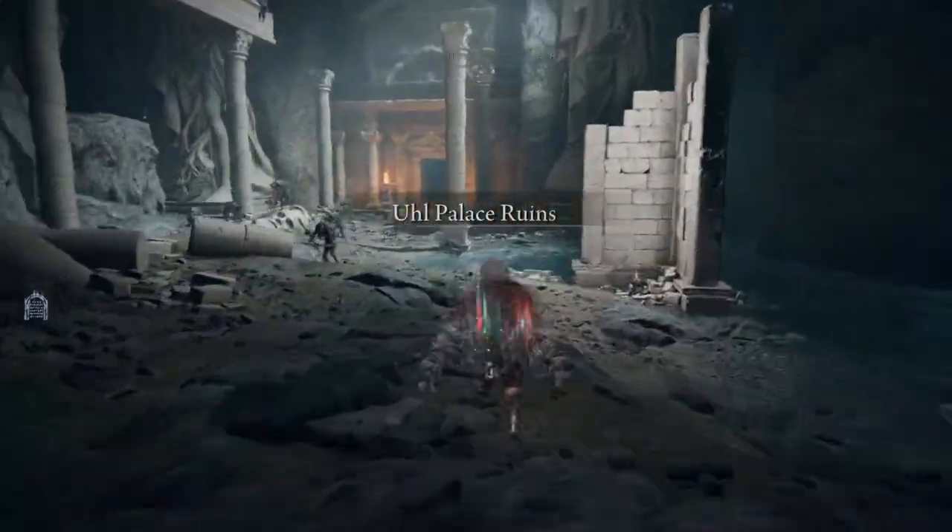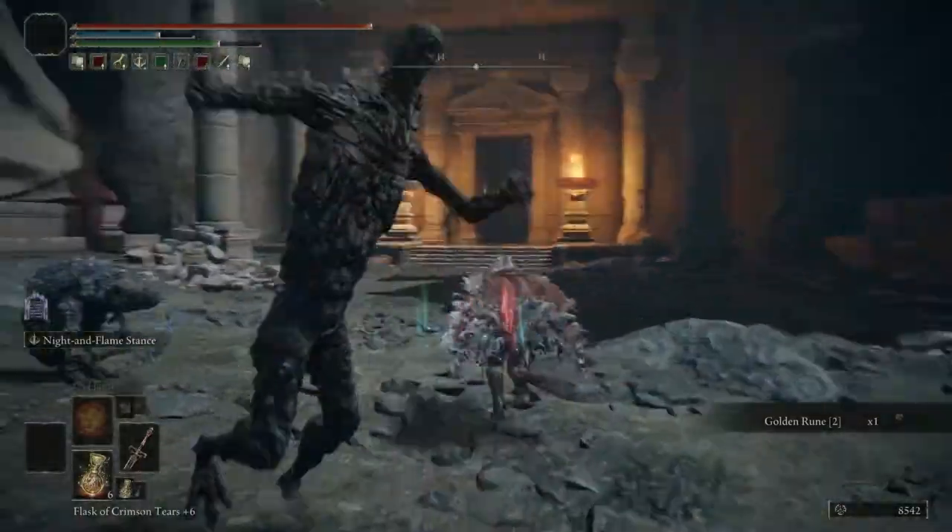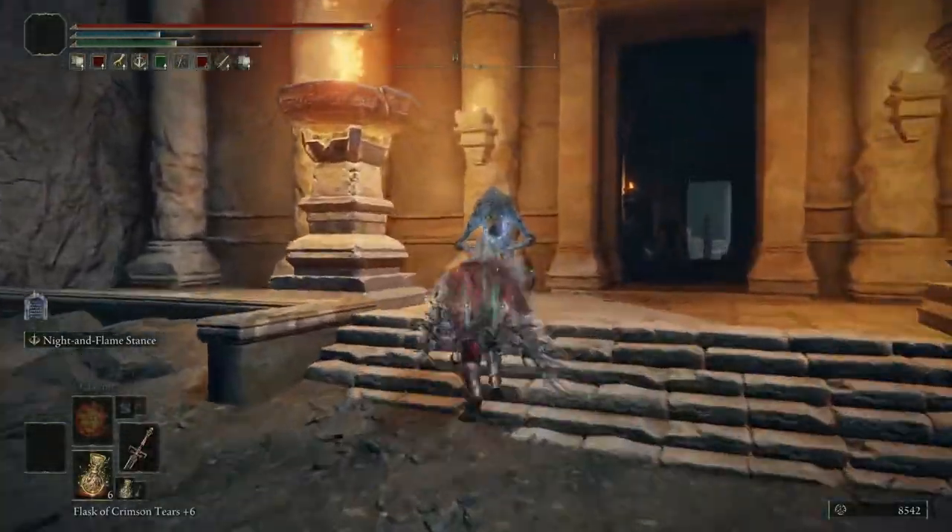The next location where you want to be is the Old Palace Ruins. You want to enter through that big gate that you're seeing on screen, and a big bug will be waiting for you.